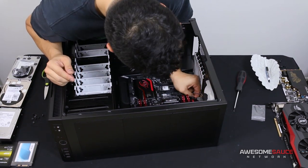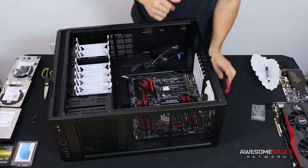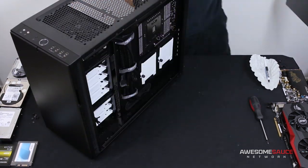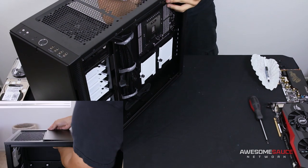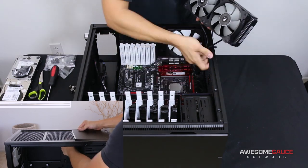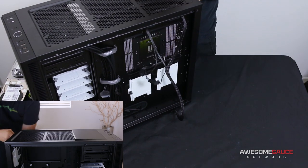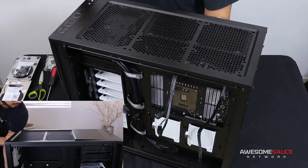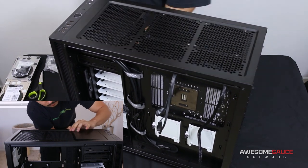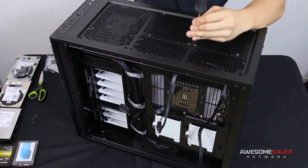I'm going to pop out those three mod vent covers at the top of the case. I'm installing an all-in-one CPU cooler, so at least the two on the back need to go — I'll reinstall the third one later. The plastic tabs to remove those covers are all within the case itself, although one tab is on the opposite side and you can only access it when you remove the right side panel. I ended up getting it from the left side with a screwdriver.